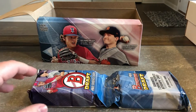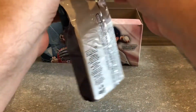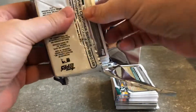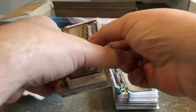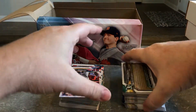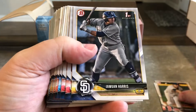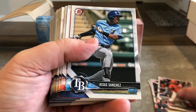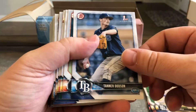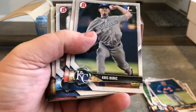Alright, so here's the first stack. Jesus Sanchez. Jonathan India, first Bowman. Tanner Dodson, first Bowman. These are all first Bowmans.